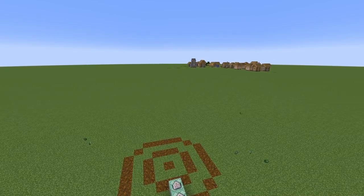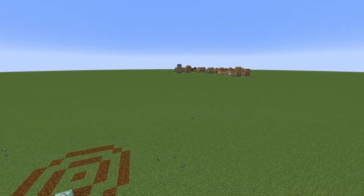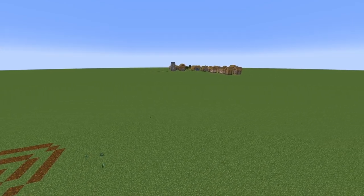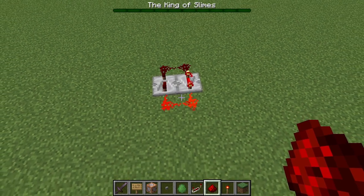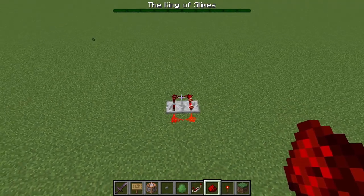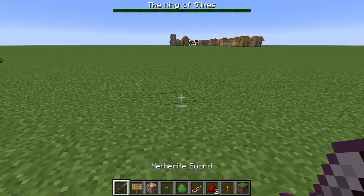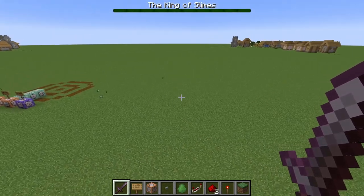For some reason, even though Minecraft is so old at this point, there's still no native timer in the game — not even a redstone one. Yes, you can make redstone timers or hopper clocks, but the fact that there just isn't a timer block boggles my mind. There is one thing in Minecraft that is constantly changing that we can use to keep track of time, and that is ticks.